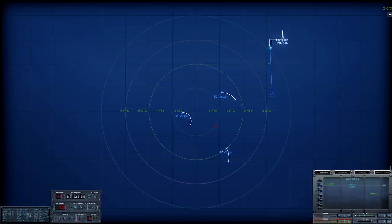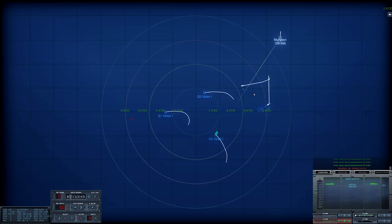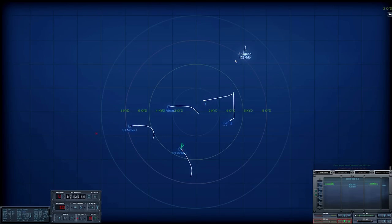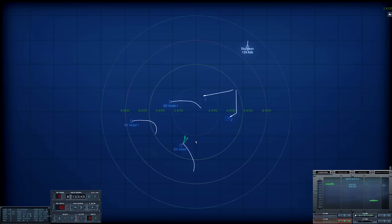I need to get these torpedoes into the baffles of the Victor One as quickly as possible. She can't hear the launch right now, but she's likely going to hear them very soon, so I need to get them behind her before she begins to turn back — or at least far enough in that I can get some distance on our location. Launch transient from Sierra Three — torpedoes detected. Sierra Three is firing, and it's firing on torpedo one. That's not good because that direct line on those shots is likely to intersect, and two of those torpedoes will be running shallow.